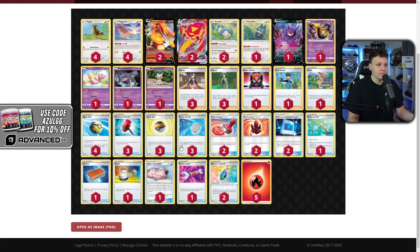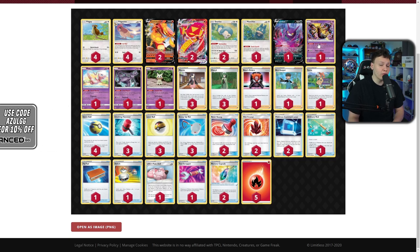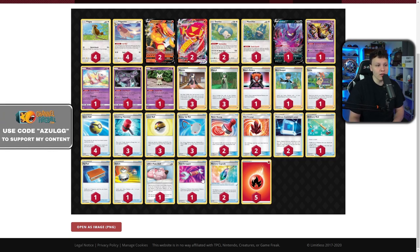The rest of the deck: Reset Stamp for control, some Marnies for draw power, Bird Keeper for theoretically infinite pivoting — you can reuse it through Pal Pad or Mew. They can't trap anything active too long while setting up. Ordinary Rod to recover Pokémon opponents focus down — Mew specifically is a big target for Rapid Strike decks or Pikarom trying to use Tag Bolt. Munchlax for infinite resources in grind situations. Tool Scrapper is probably mostly for Stealthy Hood so your Mimikyu sticks — and it's also great against Lucario & Melmetal to remove their tools.